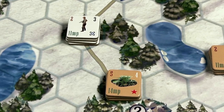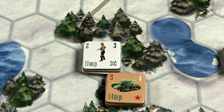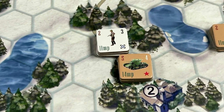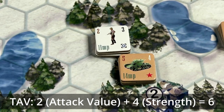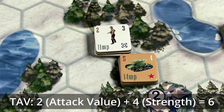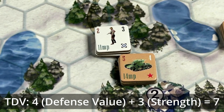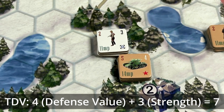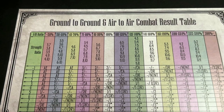In this example, a Finnish infantry unit with a strength of four moves adjacent to a Soviet tank unit with a strength of three and declares it will attack. We determine the total attack value: the infantry's attack value of two, plus four strength counters, for a total attack value of six. For the Soviet tank, we start with its defense value of four and add three strength counters, for a total defense value of seven. So it's six versus seven. We locate the appropriate column on the ground-to-ground combat results table — that brown colored column, 81 to 99% — and roll a die.